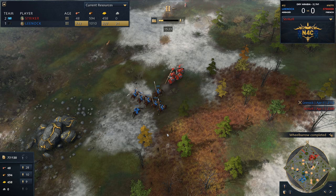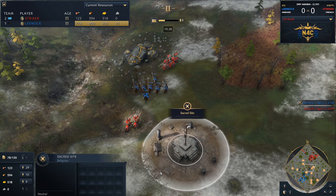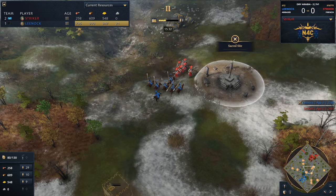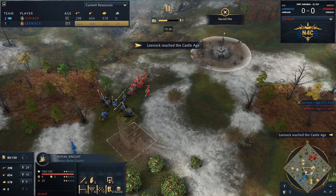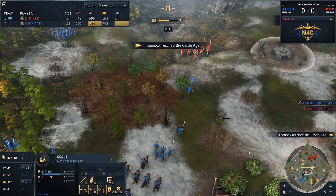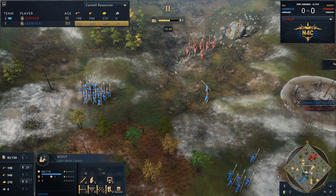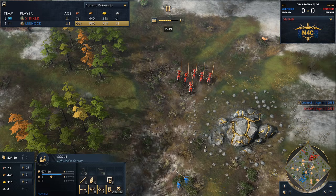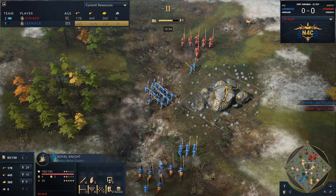You really start to see the difference between the horseman and the knight in a matchup like this, especially where Lee Nock is actively trying to raid. You start to see how useless the horseman is — the knight comes in, one tap, two tap, everybody's dead. The horseman comes in, one stab, two stab, three stab — and you've fallen asleep because you've been stabbed so many times, but you wake up after four hours because the horseman's still stabbing you because you're still not dead. That's where the real difference comes in.